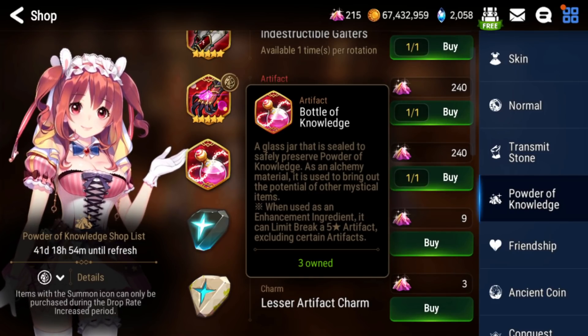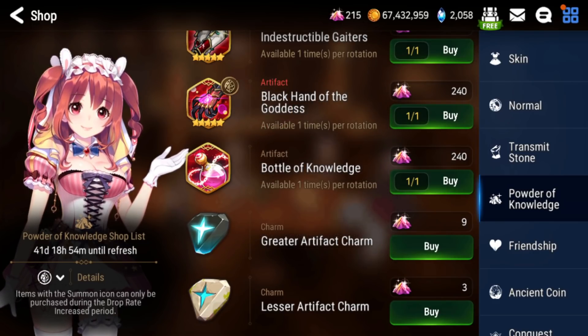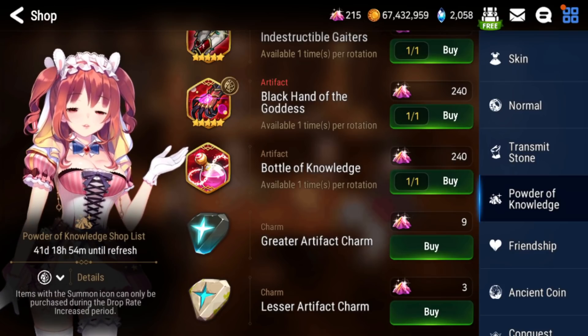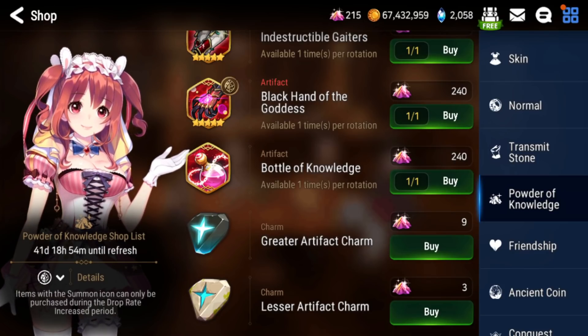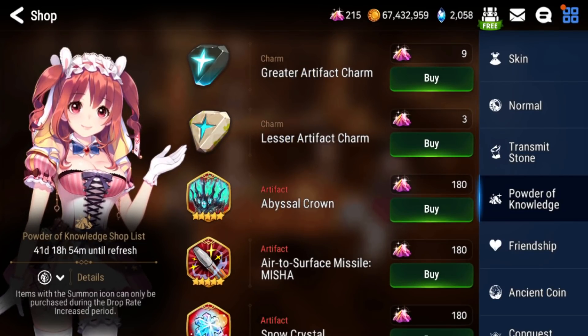Bottle of Knowledge — you guys should probably already know to buy this. It's a way to limit break any five-star artifact in the game except for the guild shop artifacts, so it won't work on Proof of Valor and Symbol of Unity. But it will work on limited artifacts, which is very nice for collab and limited artifacts that are very hard to get.